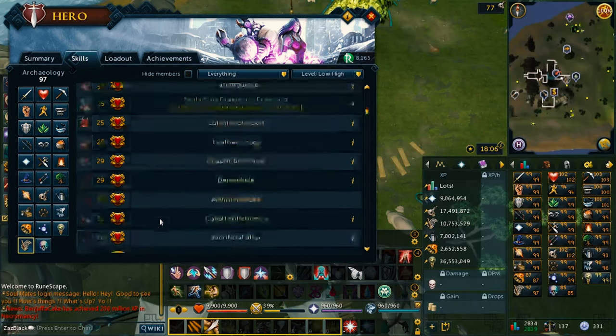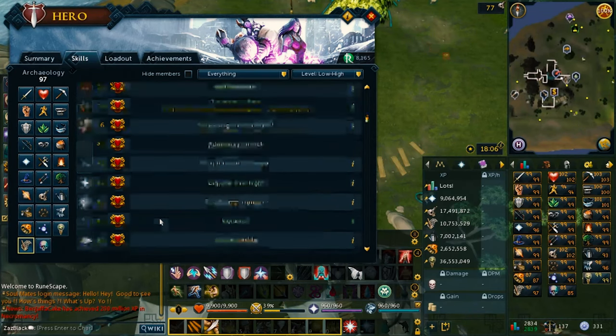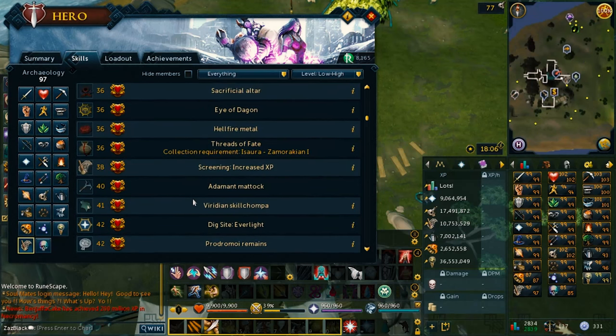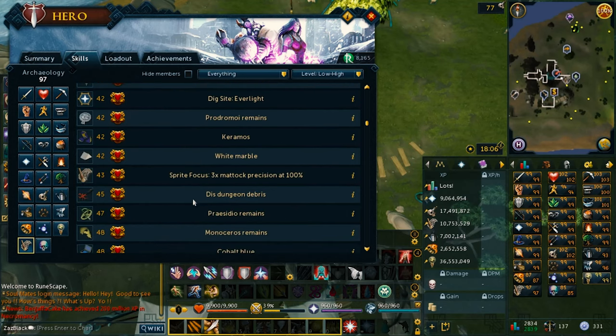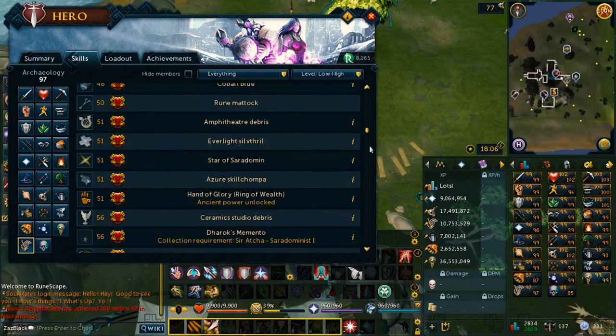I believe that the level past that is Everlight at 42. It's more self-returning as you reach each dig site, continuing until you reach level 90, where you have to do the site switch every level.